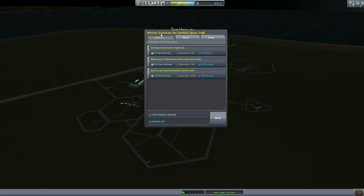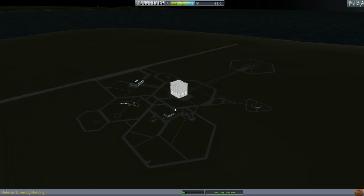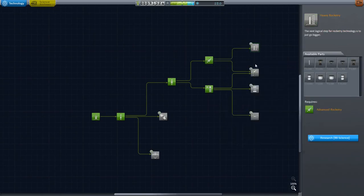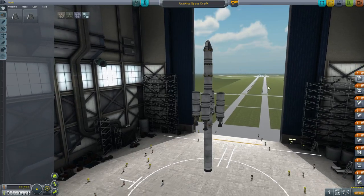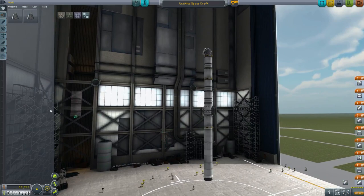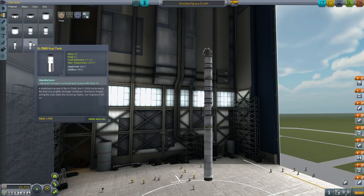Hopefully that was worth at least a decent amount of science. Please be worth a decent amount of science. Oh hell, we're rich — 91 grand! Alright, 67 science, 650 reputation. So that's going to be important because we're going to need Advanced Rocketry and larger fuel tanks. It's not so much that we need the larger fuel tanks for carrying more fuel, as we do for the need to have fewer parts, which actually means we can fit more stuff in the VAB in general. This design actually works out pretty well.